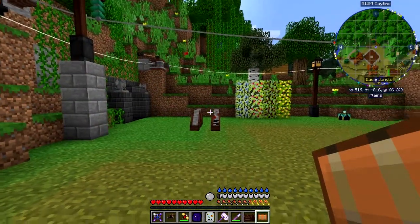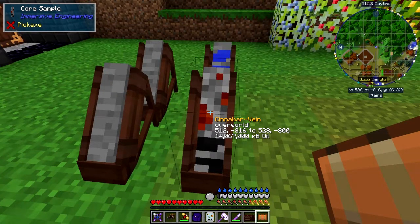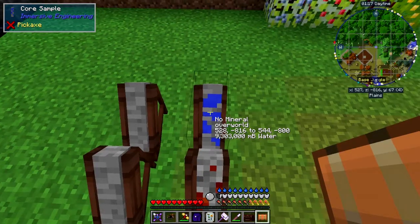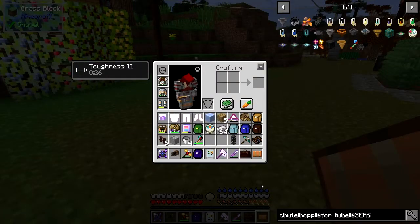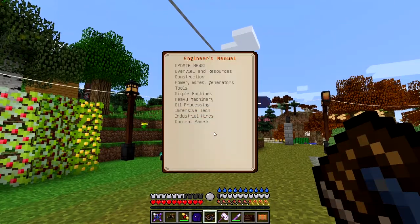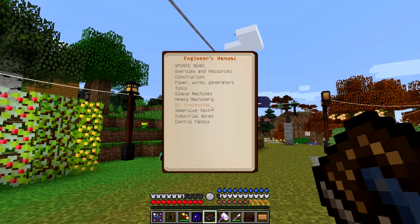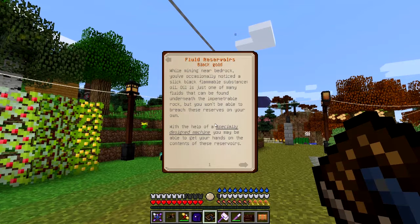Here we are at the jungle base. I've already done some samples here - this one's got both oil with 14,000 buckets and water, and these two have got nothing. So we're going to set up a pump jack to pump this up. A pump jack is a multi-block structure from immersive petroleum. Let's get the book out and have a look, because we need the recipe. The book says: while mining near bedrock you occasionally find a slick black flammable substance - oil. This oil is found underneath bedrock, so it's a sort of virtual fluid.